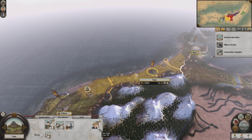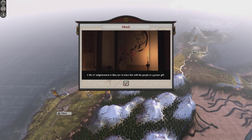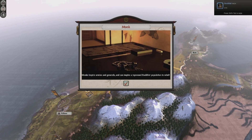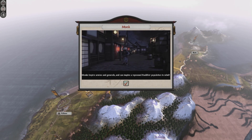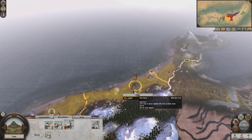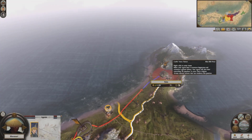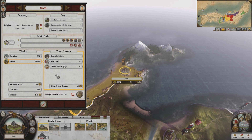Let's train a monk here. Monks inspire armies and generals and can inspire a repressed Buddhist population to rebel. I'll take him up and put him in with this army. The populace should be converting already to the Iko faith because the Iko generals have the ability to convert the population, so hopefully moving this monk up there will help that move along quicker.